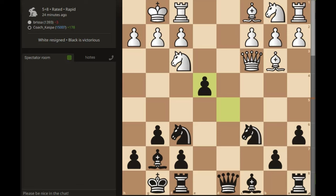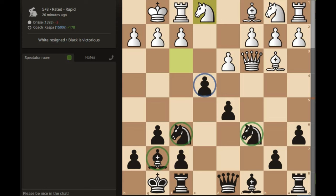My opponent played knight e1, retreating a piece for some reason. If I walked into a room and found two people playing this position, I would automatically say Black is winning without thinking twice, because of how well Black's pieces are developed and how they're supporting that pawn — which is the most important thing. After knight e1, I played knight g4, which paved the way for my dark-squared bishop, now attacking White's queen.